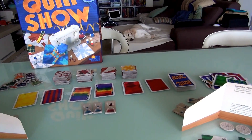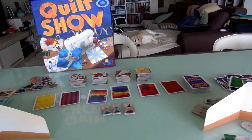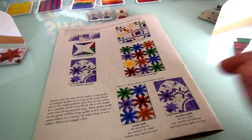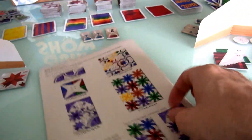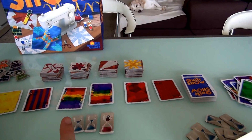It's interesting — the notion of going for a quilt that is all the same color or all the same pattern is based on real life. All the same pattern are called scrap quilts; all the same color are called sampler quilts. Just as an aside, there's a little bit of something I learned about quilts in this game.